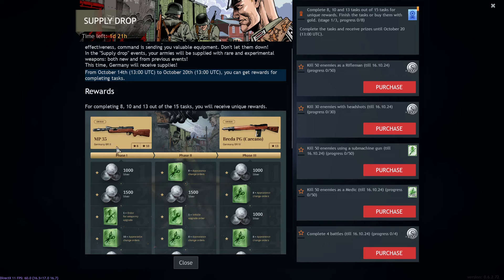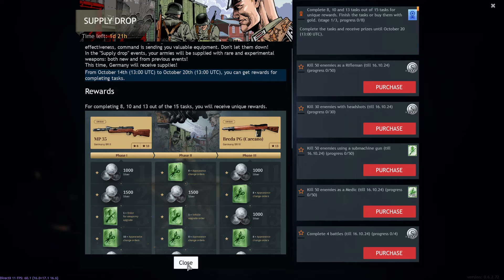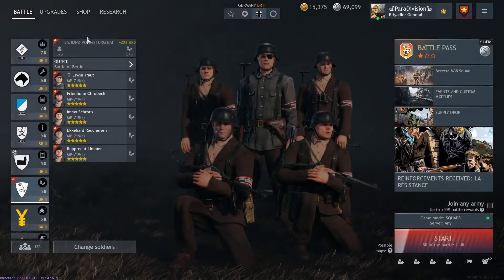Once you complete eight stages you get an MP35; complete two more and you get another MP35; complete 13 stages and you get the Breeder PG. Don't forget to click claim once you've completed the missions, though the game will automatically prompt you.